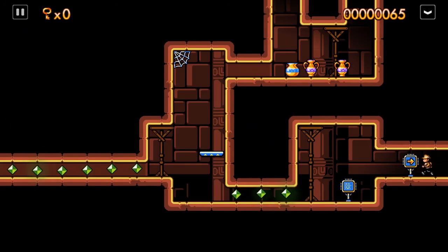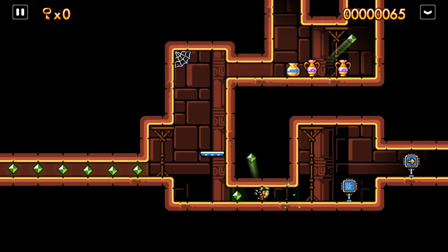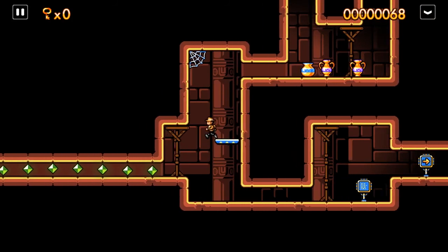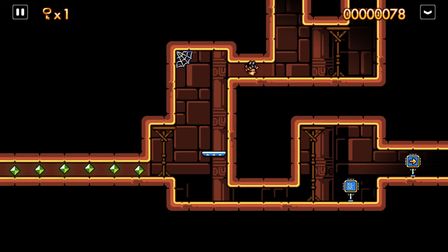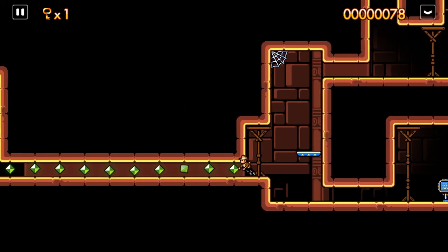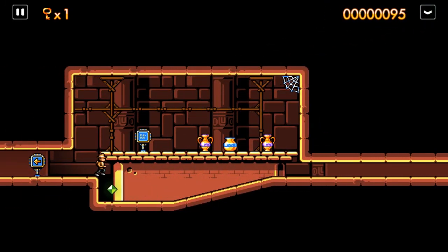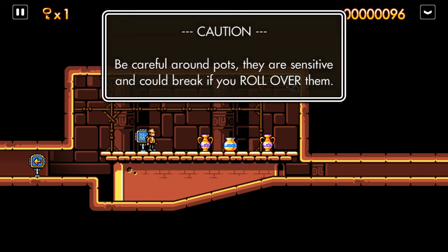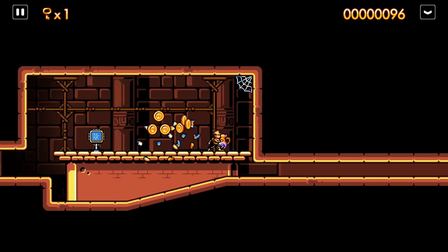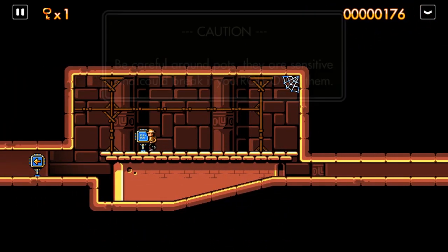That's the only real direction I can go because of mummies. To get through tight passages, try rolling — it's worth the effort, in fact it's the only way to get through smaller passages. There seems to be no fall damage either, which is very nice. Be careful around pots — they are sensitive and could break if you roll over them. That's just the game's way of letting you know that even without a whip you can still break pots.